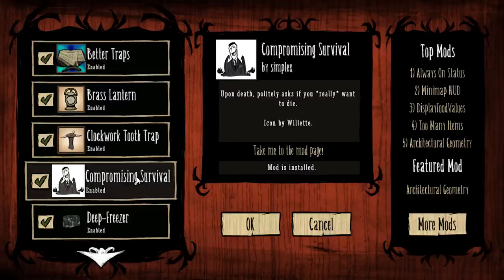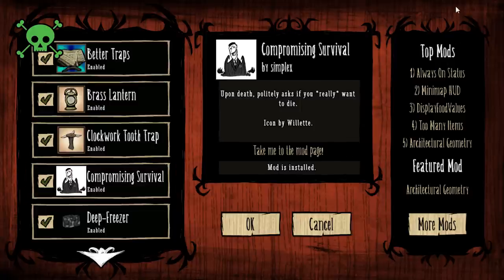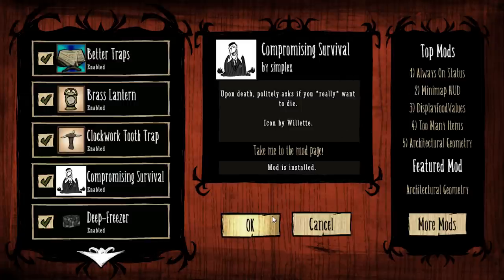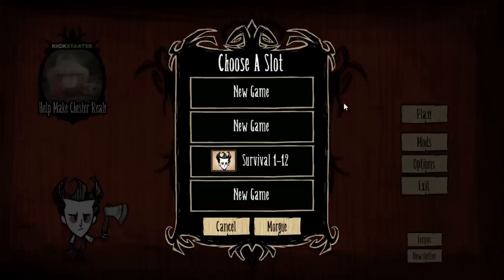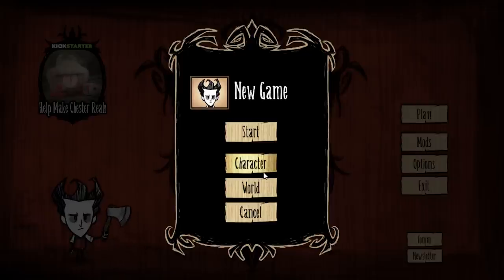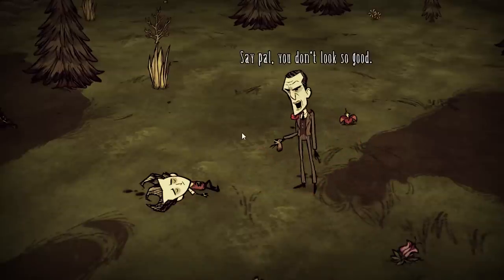There's one mod we didn't talk about: Compromising Survival. This is a very cheaty mod - basically when I die, I can come back to life. I know it takes away from the game, but I'm really not that good and I'd like to make a playthrough that lasts maybe 100 episodes. So I'll have a little death count in the top right corner and we'll see how often I die. New game, going with Wilson, standard world. Let's get right to it.